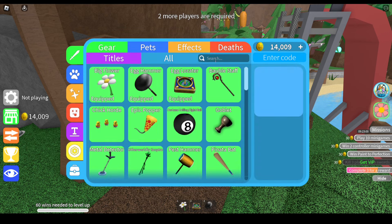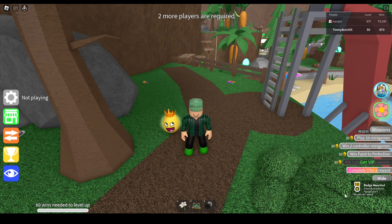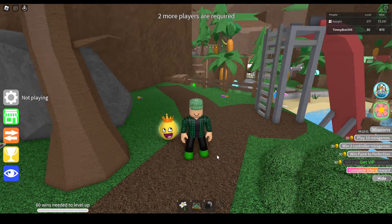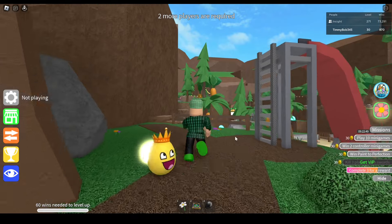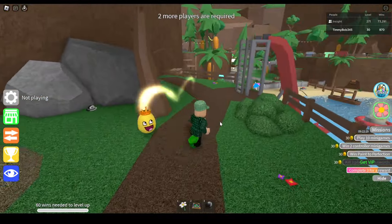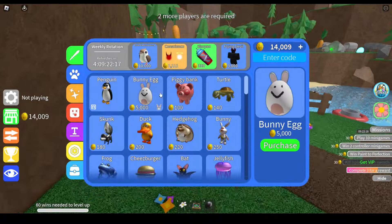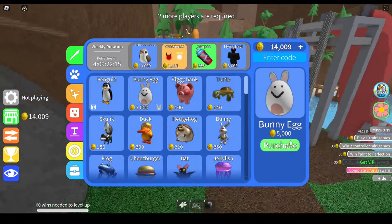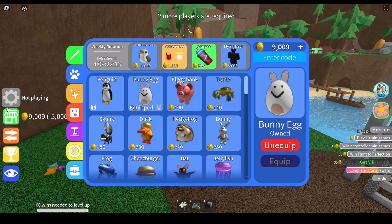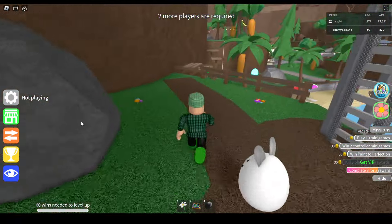Let's equip the Epic Egg pet in our inventory. Here it is. It animates, has a visual effect, and makes the same sound as the bunny pet shown on screen. My alt also has it — it's in the pet shop for 5,000 coins. I'll buy it for the heck of it. There we go. It has the same animation and makes the same sound as well.